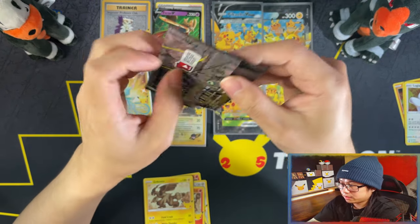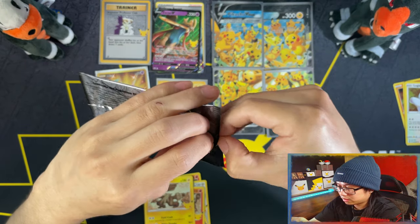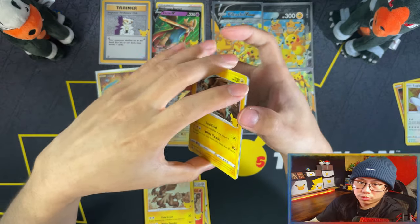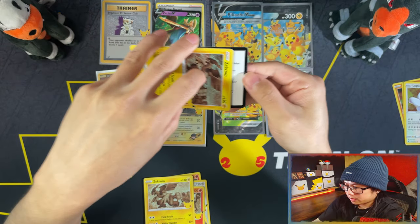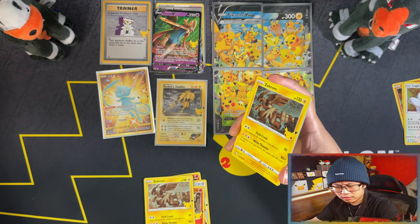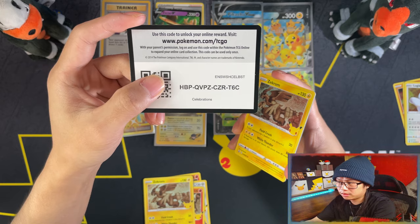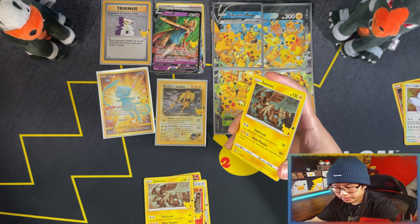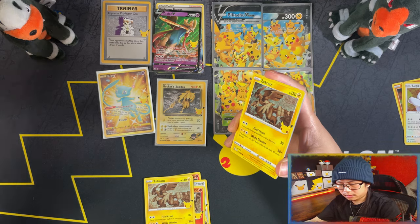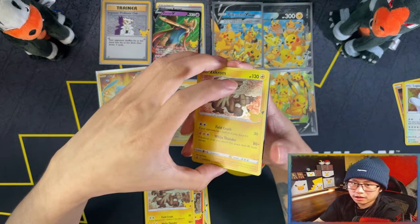I was expecting duds and my crystal ball was clearly wrong! I forgot to give you all the code cards — this pack I'll give you three code cards, so get ready: that's one, two, and three. All right, so will I get last pack magic now? Oh, can you imagine?